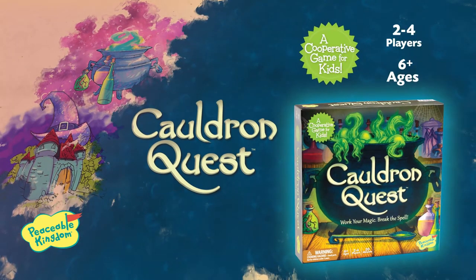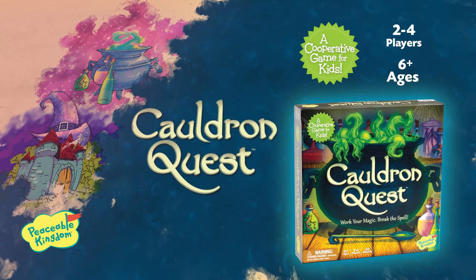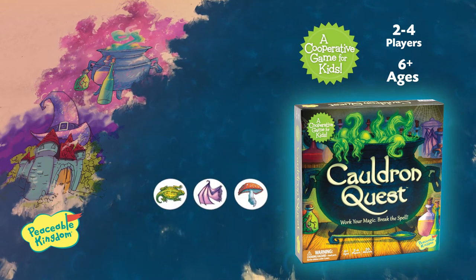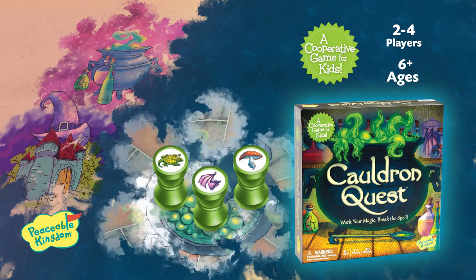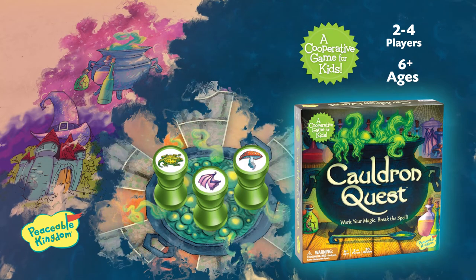Cauldron Quest is a cooperative game for 2-4 players, ages 6 and up. The objective is to find the 3 correct ingredients hidden under the potion bottles and move them up the paths and into the cauldron before the Evil Wizard blocks all of the paths.